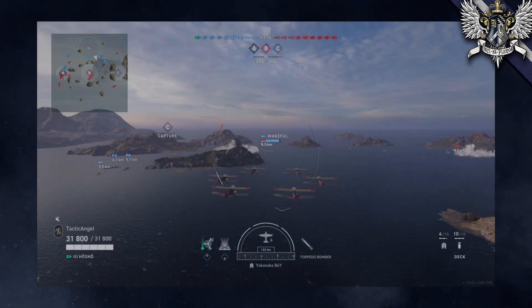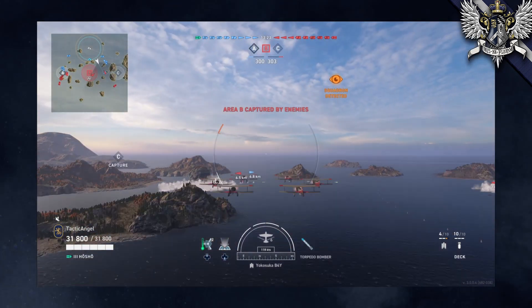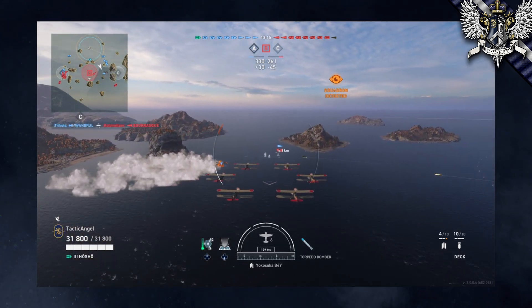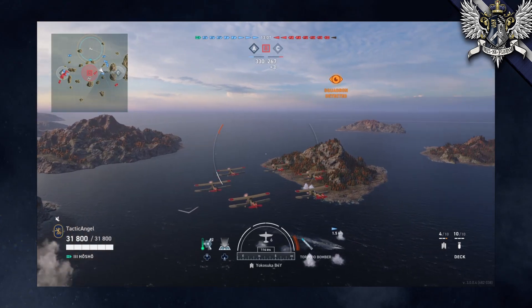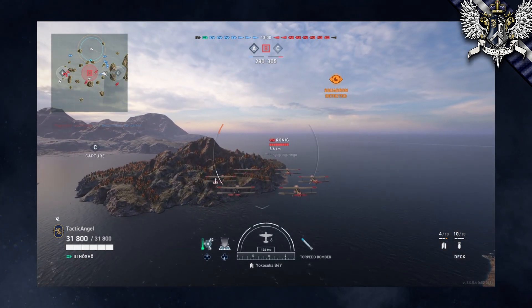Now that you've fitted out your aircraft carrier, what are you supposed to do? The best thing a carrier can do is spot things — flying around the map and finding targets for your teammates to shoot at. You're especially fast with your aircraft compared to any surface vessel. And because you're so fast, you're uniquely qualified to defend the base; you don't even have to be all that close to it to affect the outcome of the game. Spotting and base defense are probably your number one and number two priorities.